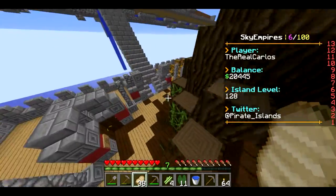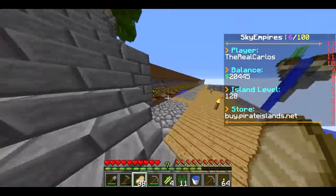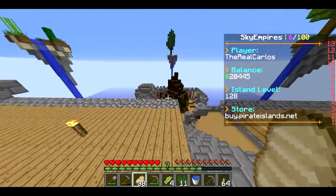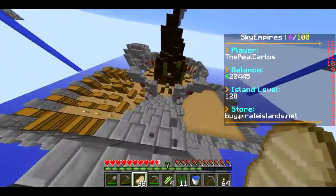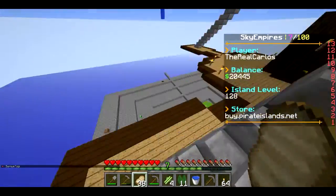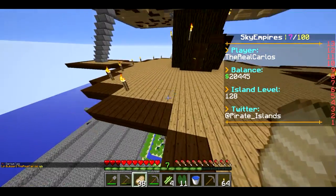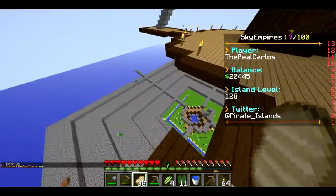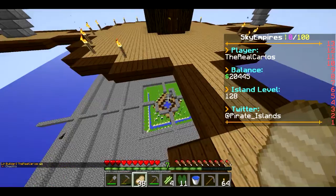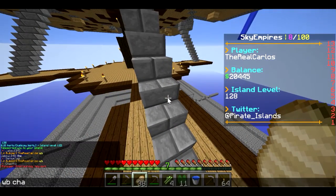Without further ado, as you can probably tell, the island has changed a little bit. I made this automatic pumpkin farm up here, and down here I tried to redesign the main tree but it didn't come out as good. The owner sign shows junior builder, and down there is a big platform — if you play the server you can probably tell what that's going to be, but we'll save it for next episode.